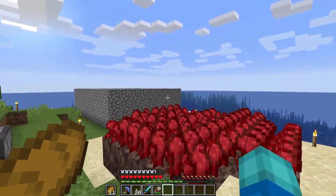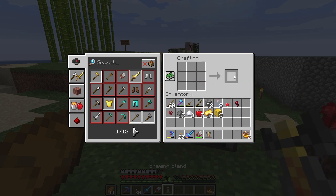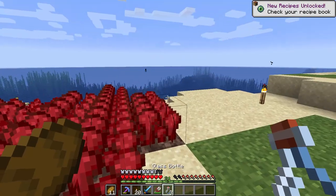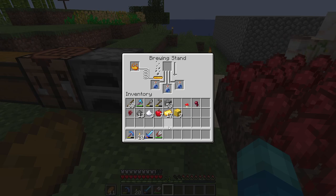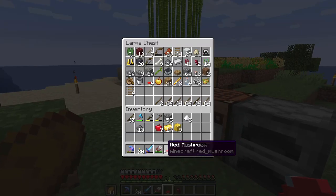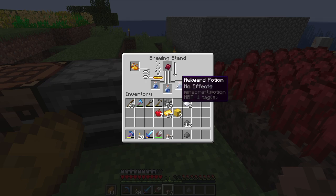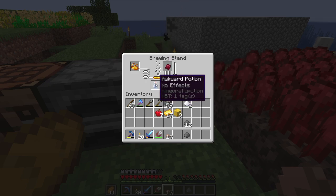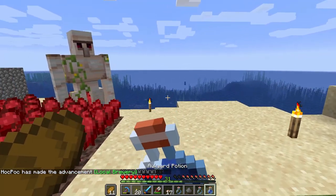It looks like as soon as I left the cube, the zombie focused his attention on the villager and zombified him - I heard some strange sounds in there. Let's get everything else we're going to need. We'll take a brewing stand and some blaze powder to power it, fill up three glass bottles to make splash potions of weakness. Those are crafted using fermented spider eyes - brown mushroom, spider eye, and sugar should do the trick, and then gunpowder to make it a splash potion.